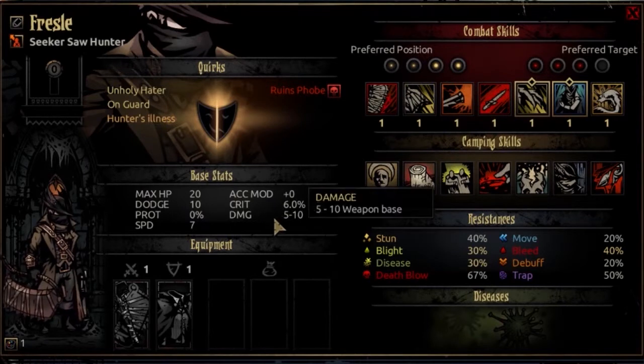Finally, the damage stat: it is 5 to 10 at opening resolve and progresses to 9 to 16 at final resolve. This is good, above-average frontline damage - the same track as the Highwayman, and very close to a Shieldbreaker or Bounty Hunter on either side damage-wise. Overall, you're going to put a lot of damage out, and if you put your party together in the right way, he has a lot of utility to maximize his damage potential. That is his purpose in combat.